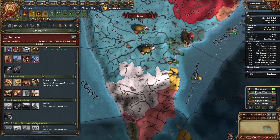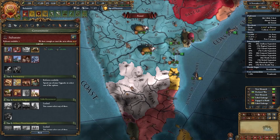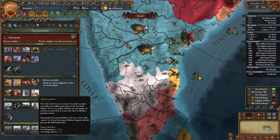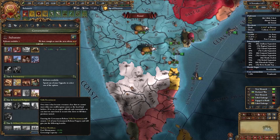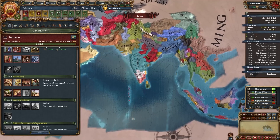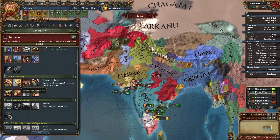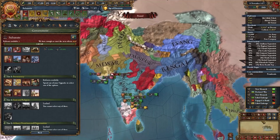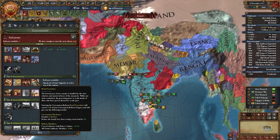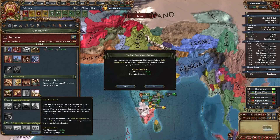Once you take that province, you can complete the mission called Southern Frontier, which gives you claims on the rest of southern India. For your tier 3 government reform as Bahmanis, I typically like Sindhi Recruitment — you get minus 10% fort maintenance, which is great since you'll have a lot of forts, and the extra governing capacity is fantastic. You are going to struggle with governing capacity in India. If you don't want this, decentralize is good for maximum cultures, and royal favoritism or expanded royal court are also solid options.